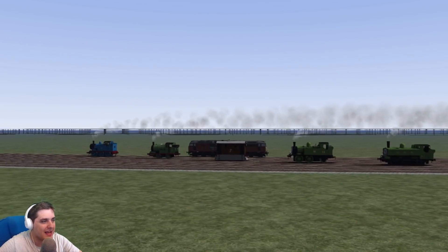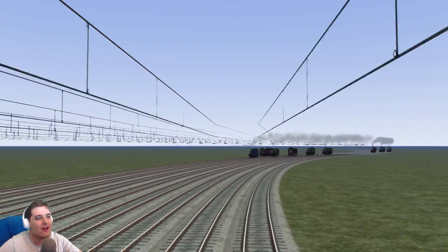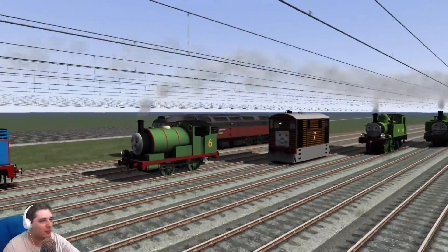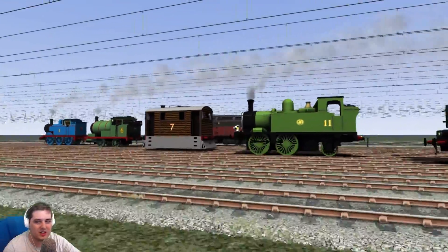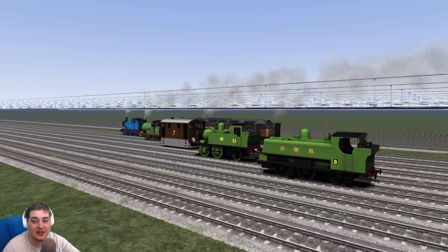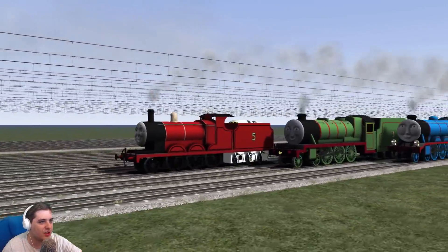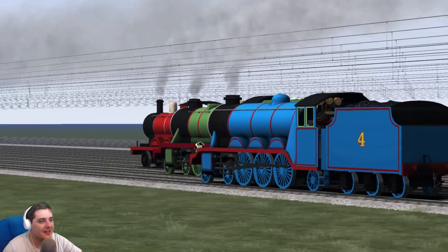This is what I was looking for — some separation. Now they're not all in sync. Let's have a good look at each engine: there's Thomas, there's Percy — most of these models do look terrible. Toby followed by Oliver — Oliver looks too tall. Duck actually looks like one of the best models I've seen for a Thomas character. Then there's James, missing his texture — sorry James — followed by Henry and Gordon.